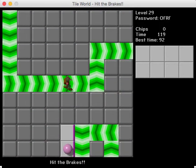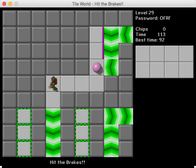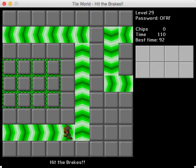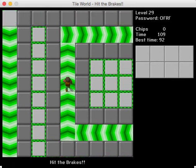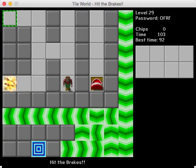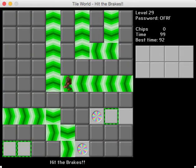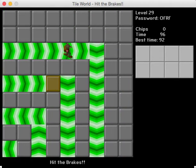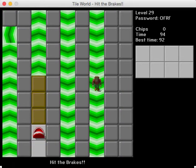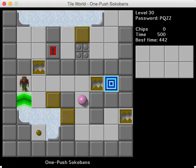This is an interesting concept — you have to use the force floors to adjust when you step off. I like the idea. It's kind of tricky in Lynx, because you can only use corners in Lynx — you can't do this off of straight paths. I'm just going to let the block go, since that's pretty much the gimmick here. It's a fun concept. I don't think I would vote it into a CCLP, but it is a very interesting concept.